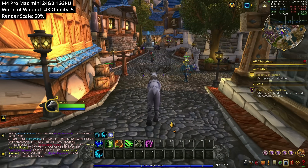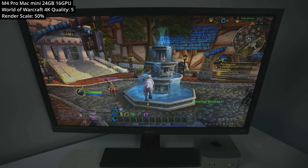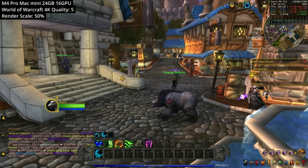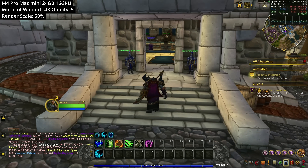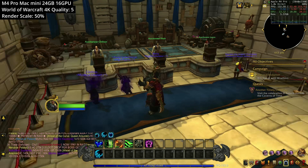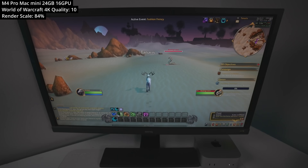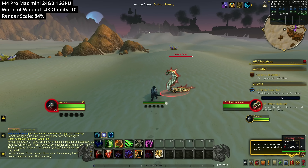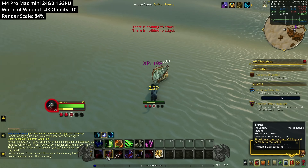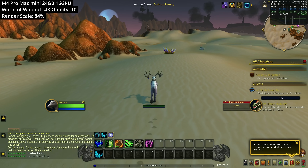I can't test a raid or demanding late game content, but running in Stormwind at the auction house with resolution set to 4K, quality preset 5, and render scaling at 50%, we're getting over 100 FPS. Turning settings up to quality mode 10 and render scale 84%, we get anywhere from 70 to 110 FPS, showing a lot of scope for performance in this game.